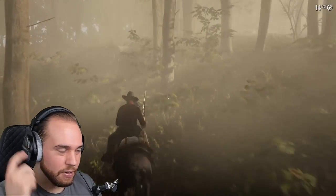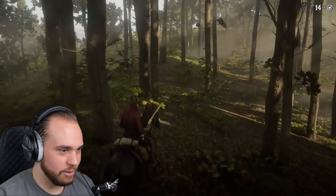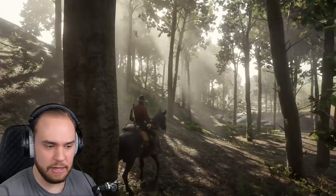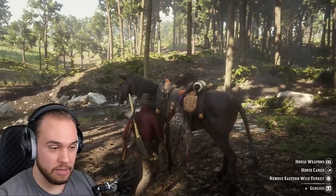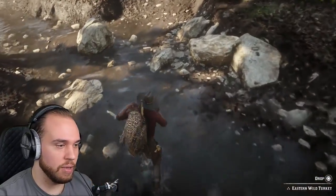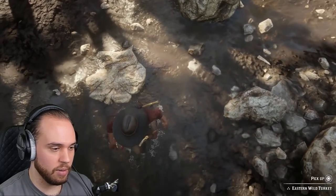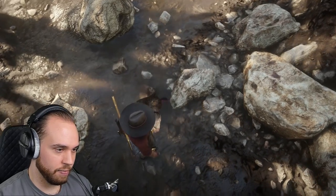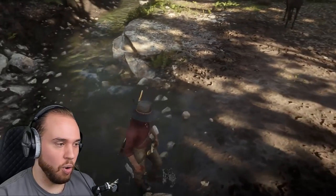Turkeys spawn right up here on the hill — you've got to listen for them because they like making noise. They normally spawn northeast of the river, it's super easy to find them. Get your turkey, get it off the horse, and toss it in the river. The nice part about this carcass method is placement is usually my least favorite part, but in this specific location you just throw it in the river and the flow takes it right into the spot. You just want to jam it up to the right of this rock.